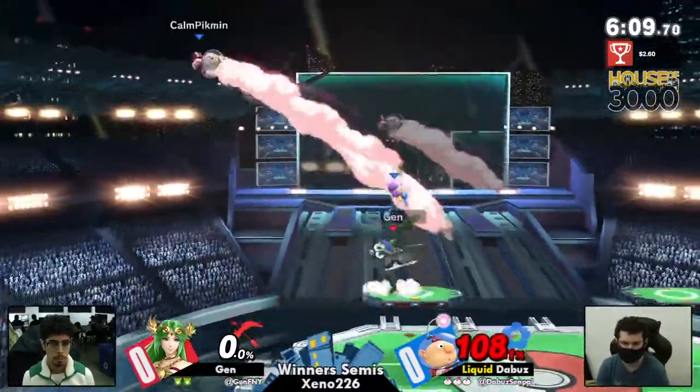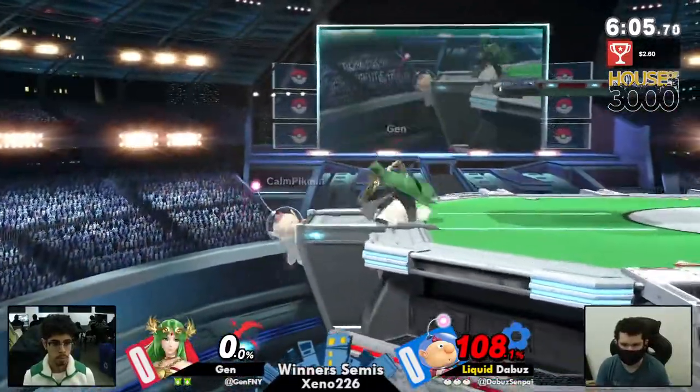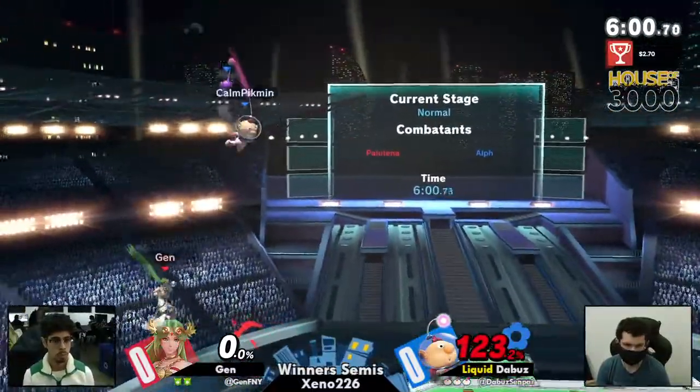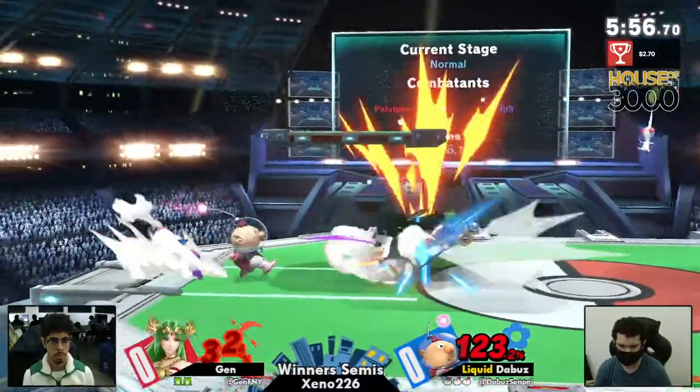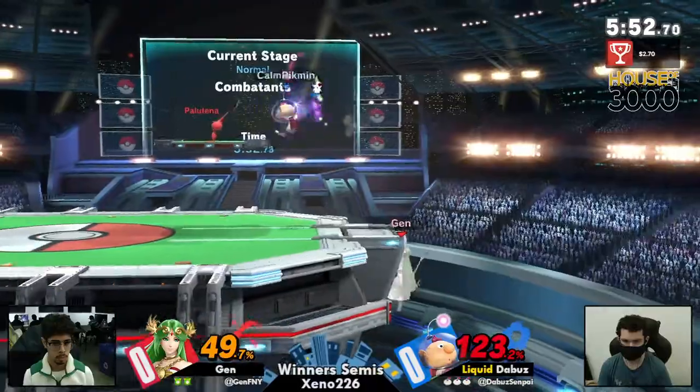Something also worth noting is the fact that it doesn't feel like Palutena has a quick aerial she can use to get the Pikmin off of her — up air has a super long-lasting hitbox, same thing with neutral air. And it felt like that was kind of why he lost his stock right back there.